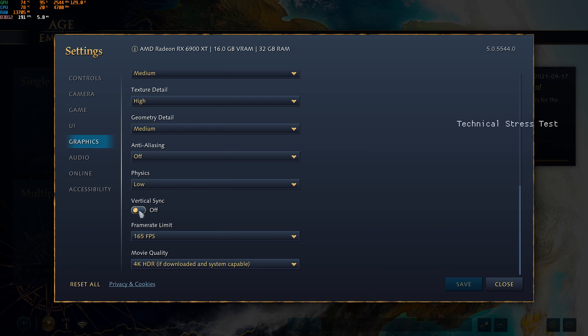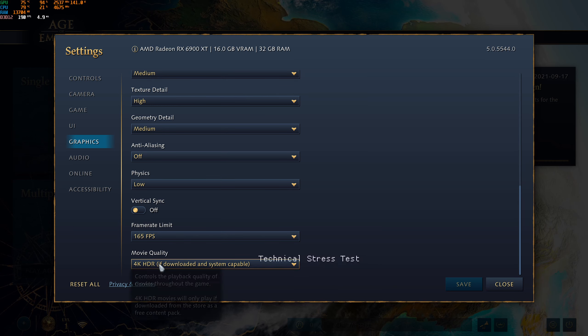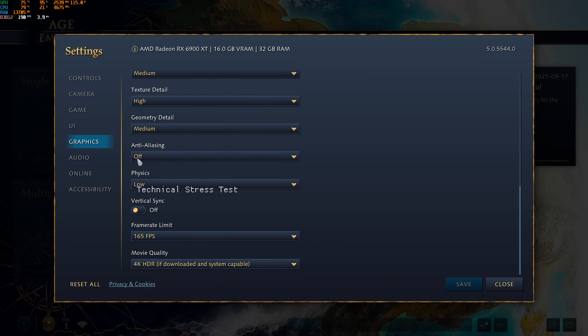For vertical sync, I'm turning it off — I have a FreeSync monitor. If you have a FreeSync or G-Sync monitor, remove vertical sync. If you don't have those and dislike tearing, put it on. For frame rate limit, I'm putting 165 to stay in my FreeSync range. You can also use this to limit FPS if you don't want to generate too much heat. For movie quality, you have 1080p or 4K HDR options for cutscenes — this doesn't affect in-game FPS.